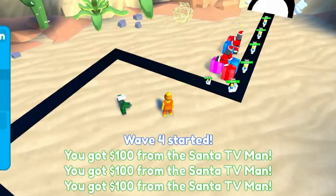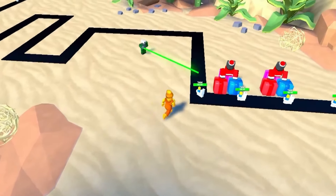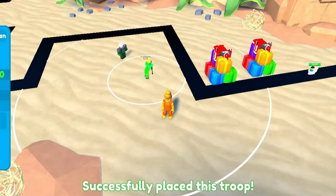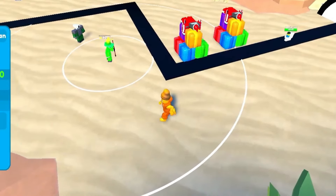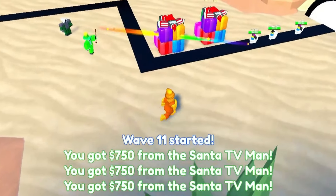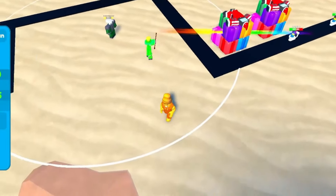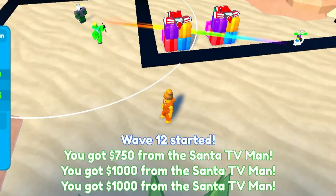We've got three Santas set up and we're gonna start upgrading those to make more money as fast as possible. The first 10 waves have just flown by and now we are going to be placing our Leprechaun Cameraman. He's green — but his actual name is the Leprechaun Cameraman — and this unit is crazy. Wave 11, our Santas are making their way there, and the Leprechaun Cameraman is just taking care of everything. The green laser cameraman was the star of the show at the start, but this guy now — oh my god, look at his range!